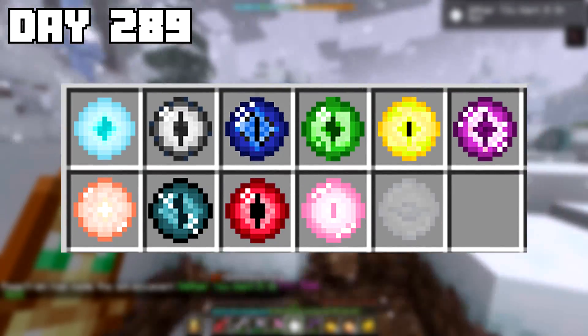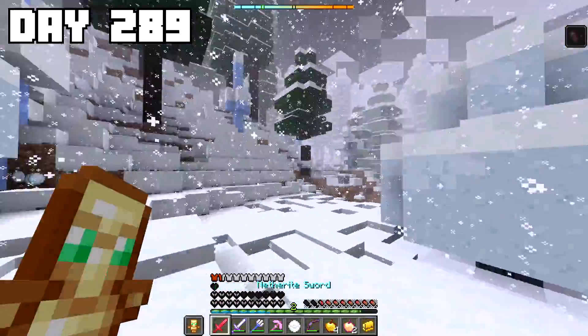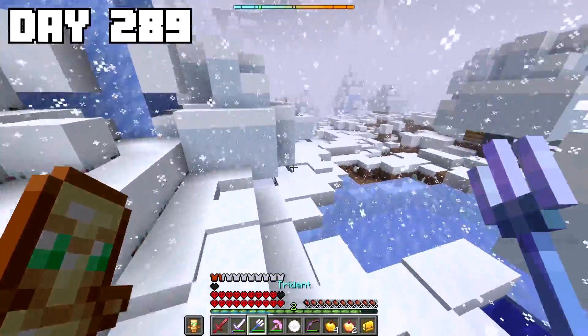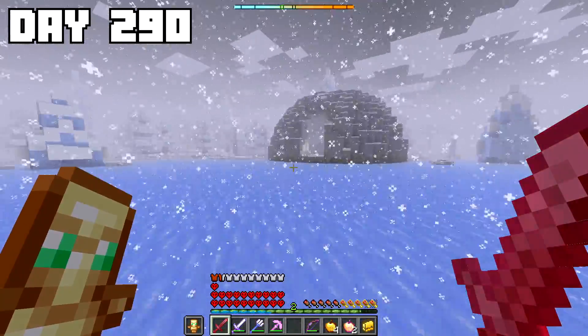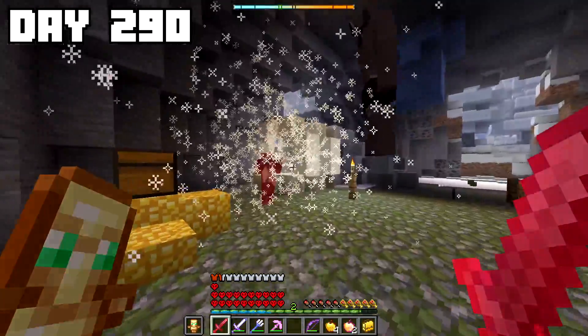The final eye was actually going to be the easiest one to get yet, because I already had all the materials needed to craft it. But before I did that, I had a bit of unfinished business — way earlier when I was traveling to the woodlands mansion, I had discovered both a cyclops den and a dragon's den along the way, and I wanted to take both of those guys out.